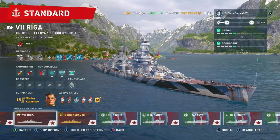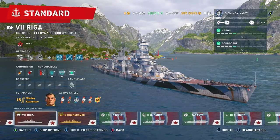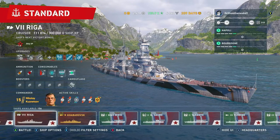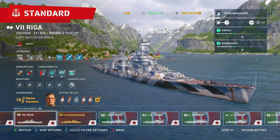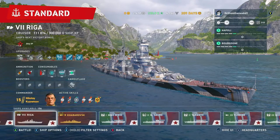The Riga, tier 7 Russian heavy cruiser. This thing is one of those ships that requires a bit of skill to use. The guns are quite mediocre for 220mm guns — you would think they would hit a lot harder and do more damage. However, that's just not the case. The armor is pretty decent on the Riga, but it's nothing too spectacular.